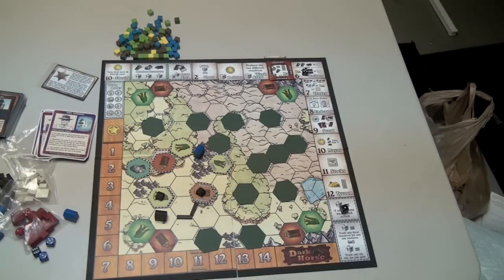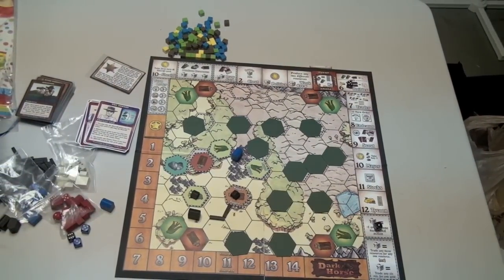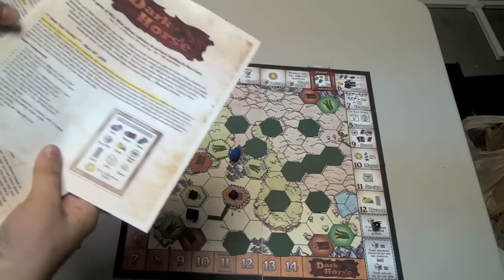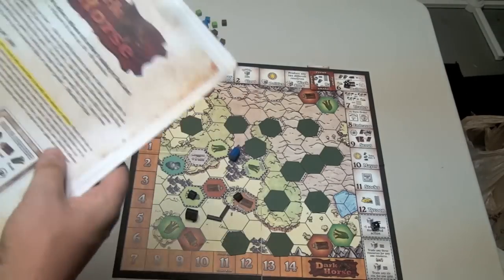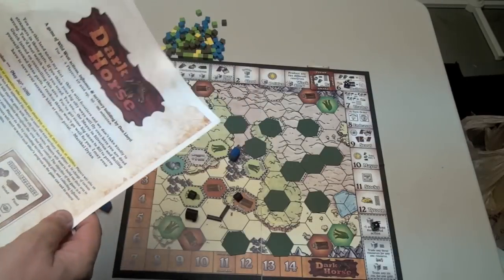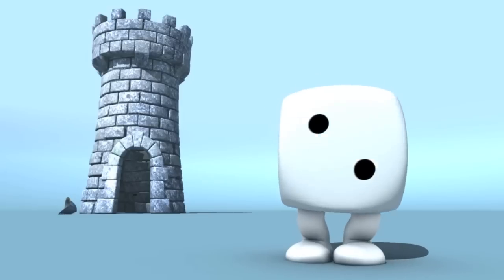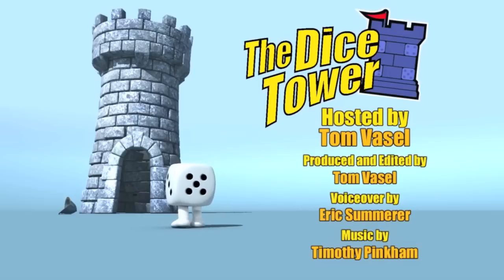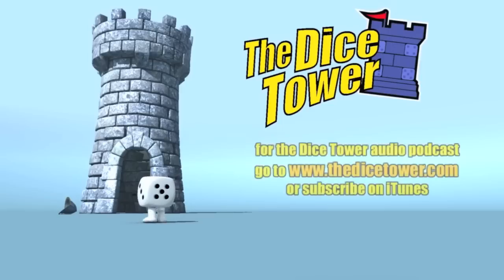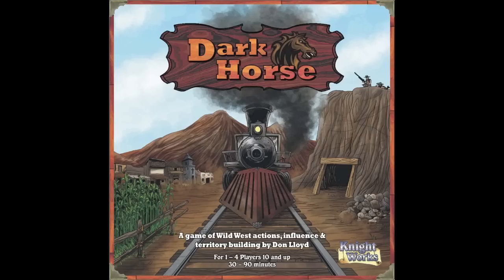So if you think this game is interesting, I'm recommending that you go to Kickstarter.com and look up Dark Horse. You can see the rulebook here — there are a lot of rules, but they're very clearly explained at this point in time. The game is for one to four players; you can play it solitaire if you want, and it takes about 30 to 90 minutes. So that's Dark Horse — it's up to you. Do you want to support this game? Then check it out. Thanks for joining us today. For more written, audio, and video reviews, as well as the number one board game podcast, check out the website at www.thedicetower.com. Until then, this is Eric Sommerer, and you've been watching The Dice Tower.